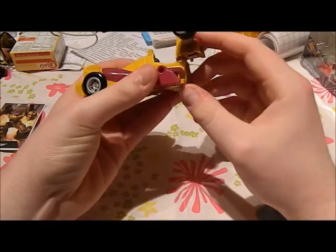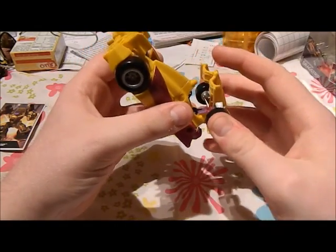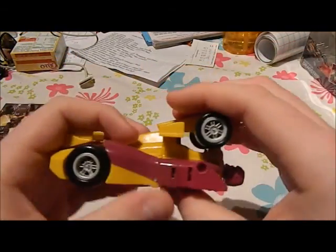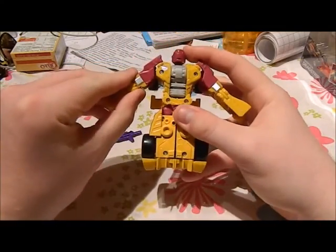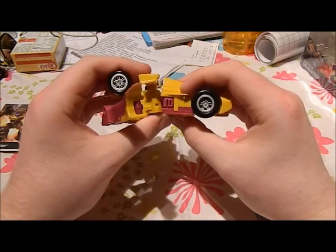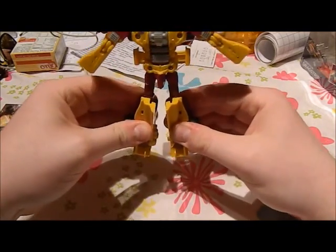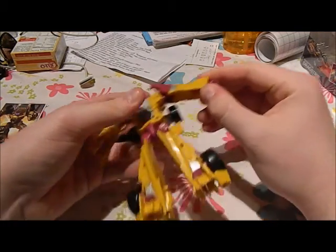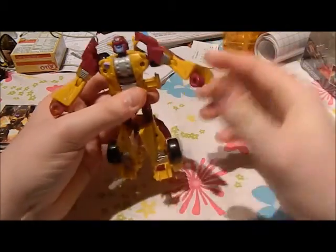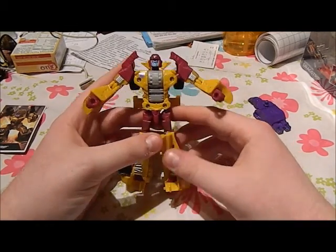First you take this and you separate that. Then you bring the head down. Then you twist this piece. Then you plug it right here — you can see there's a hole right here beneath the spoiler thingy, then you plug that right in. Next, you separate the arms and move them up here. Next, you pull this downward, then you extend it, then you twist at the waist, then you separate the legs. Next, you flip the fists out. Then you bend the elbows. And finally, you twist the head. Same basic overall design, but with a few changes here to make it more entertaining.